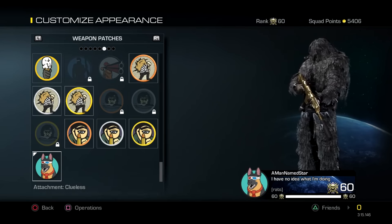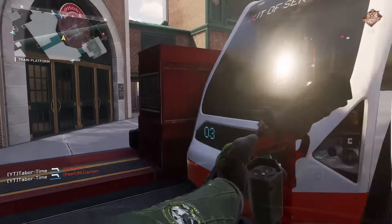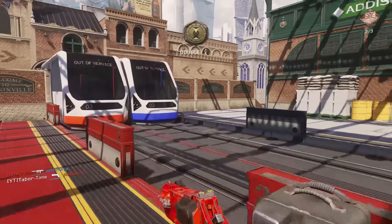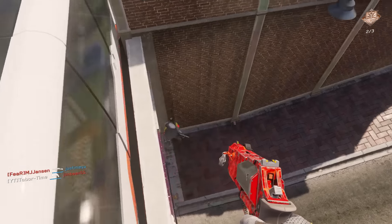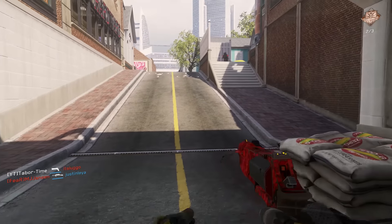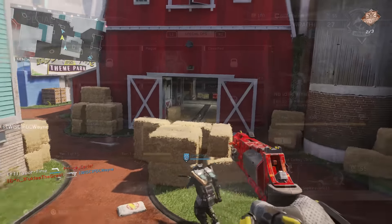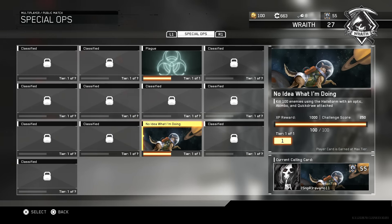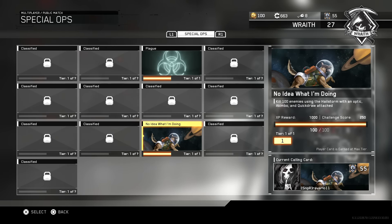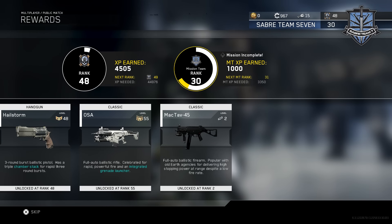So how does this relate to Infinite Warfare and the Special Ops challenges? The challenge is called, coincidentally, 'No Idea What I'm Doing': kill 100 enemies using the Hailstorm with an Optic, Akimbo, and Quick Draw attached. And this is why no one discovered it — who would put Akimbo, an Optic, and Quick Draw on quite possibly the worst pistol in Infinite Warfare? The Hailstorm is a pistol, by the way, and chances are you've never even used it since it's unlocked way late at level 48.